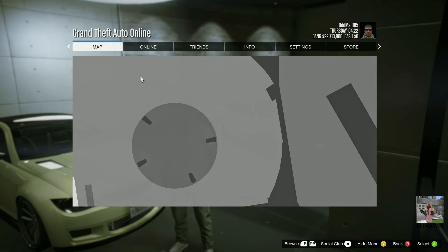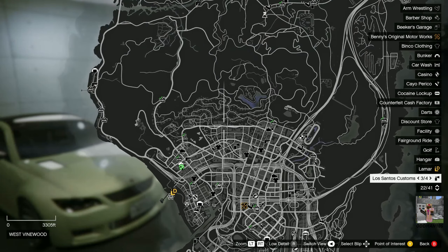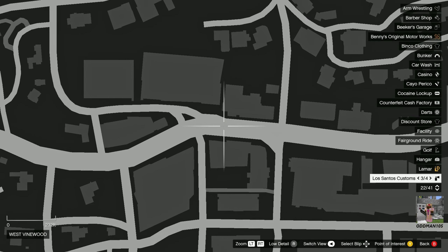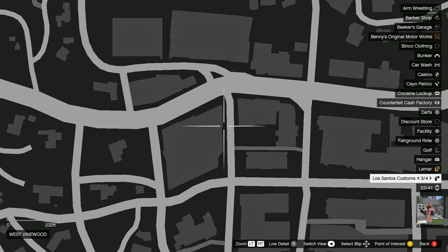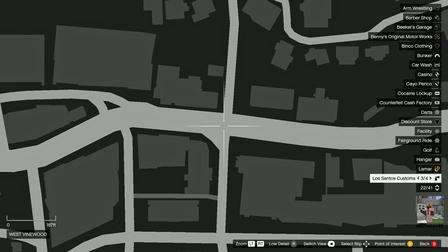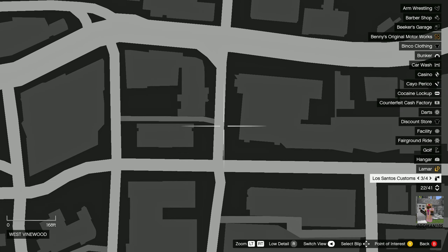Let's start by looking at the map. This is where we're going — right here. Both variants of this Sentinel XS will spawn right here at this intersection. This is where we're going on the map. If it doesn't spawn immediately, we're going to drive this block in continuous loops until both variants spawn. This intersection, which is at the crest of a hill, is where both variants will spawn.